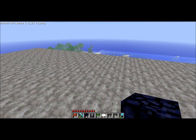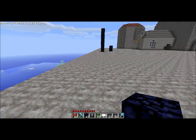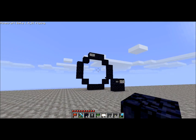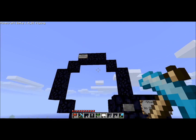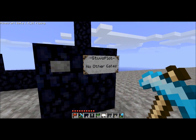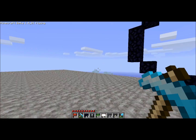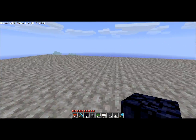Hi guys and welcome to Plugins 101. Today we're going to look at Wormhole Extreme, which lets you create portals that you can step through. As you can see, I can dial the portal, but since I have no other gates, I'm going to make one and show you how to do it.